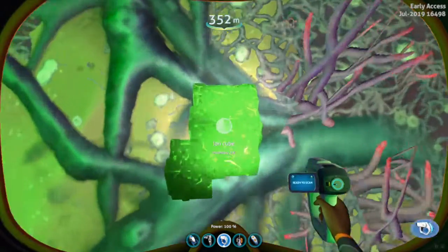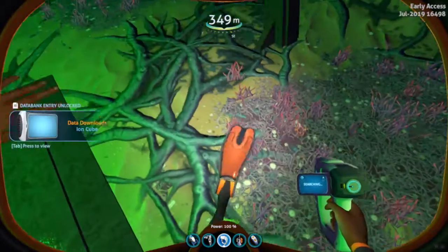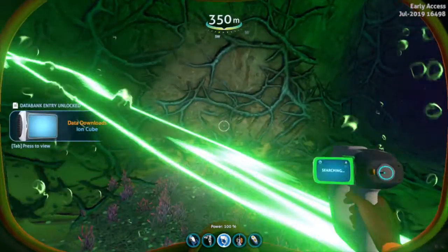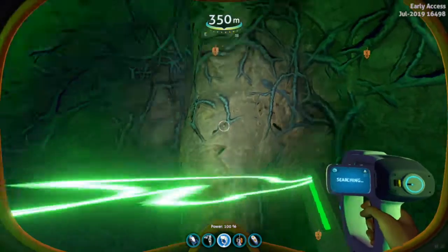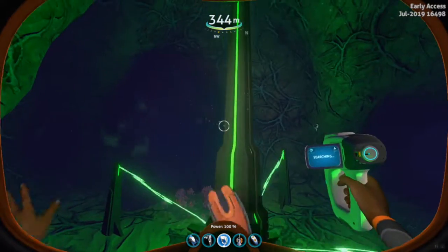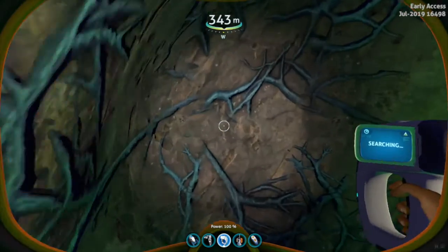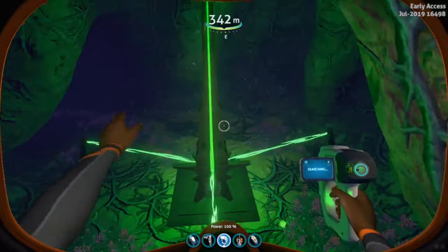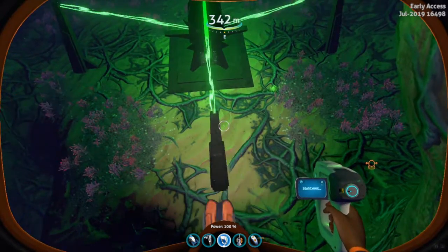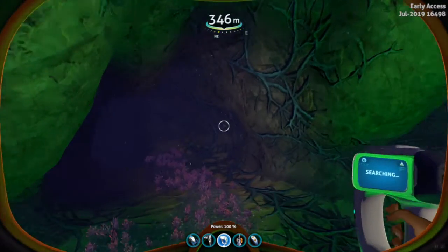Let's go ahead and scan this ion cube too, because I can't pick it up. There are some ion cubes around here, which kind of makes sense because precursors use these ion cubes to power their gates and stuff. It doesn't look like there are any interactions I can make with this. It looks like some type of big alien structure. I'm pretty sure they announced this in the Arctic Living update — they announced it as the Alien Sanctuary.